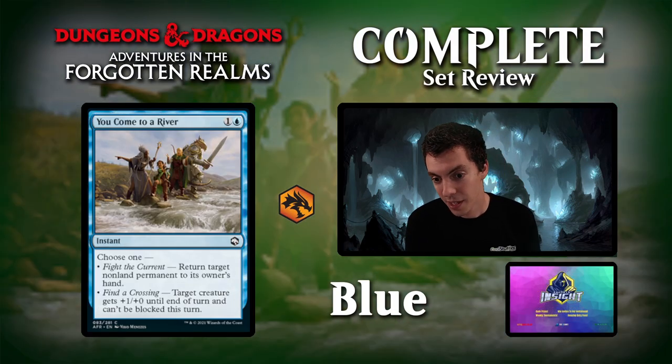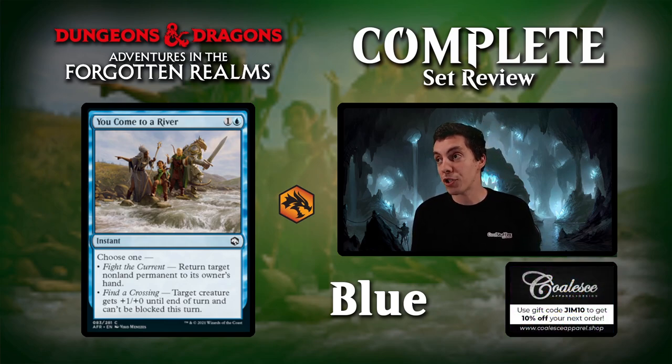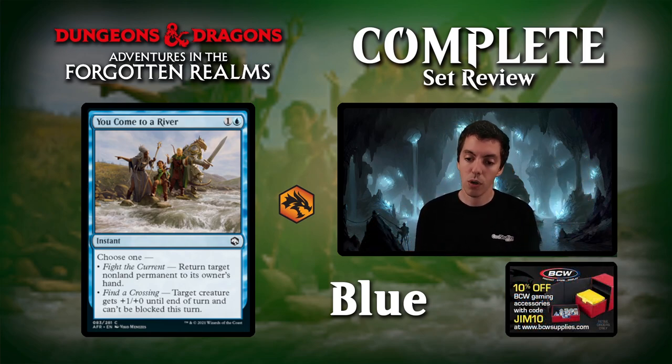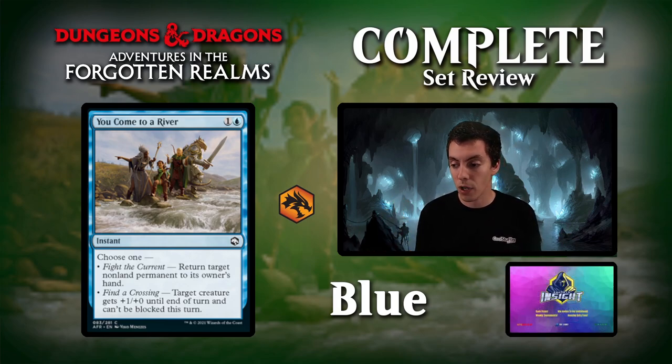You Come to a River — choose one: fight the current, a 2-mana bounce spell, or find a crossing, giving a creature +1/+0 and making it unblockable. A 2-mana bounce spell is certainly reasonable — it can bounce your own stuff to save it in Limited, which is good. And the ability to give a creature +1/+0 and make it unblockable to just win the game is also cool. You'd never play that second mode by itself, but having a sometimes-win-the-game effect on a mediocre bounce spell is pretty cool. Solid draft card, wouldn't play a whole bunch of them.